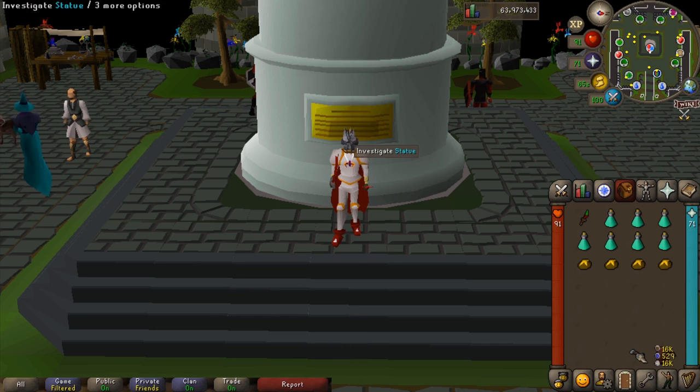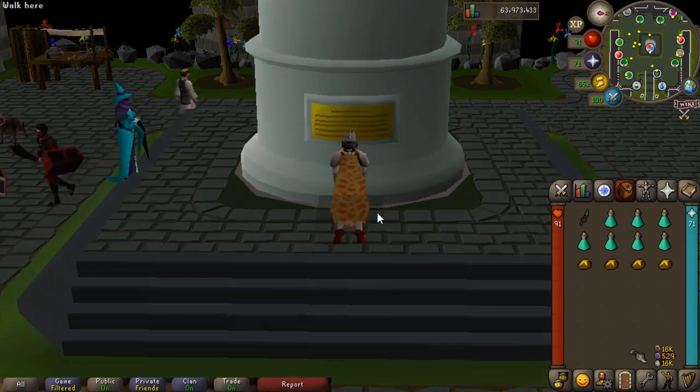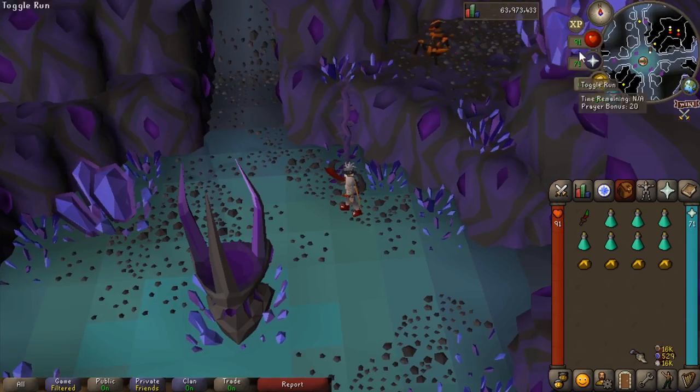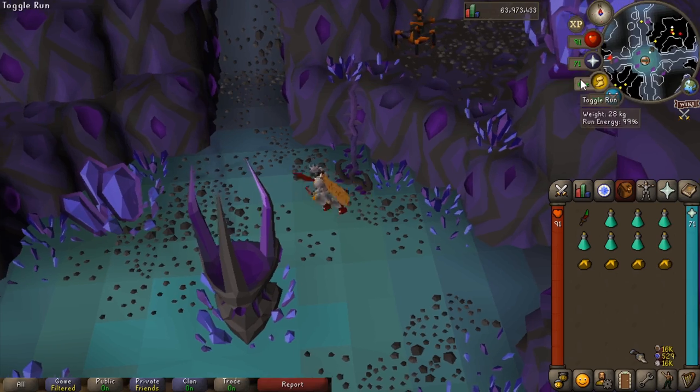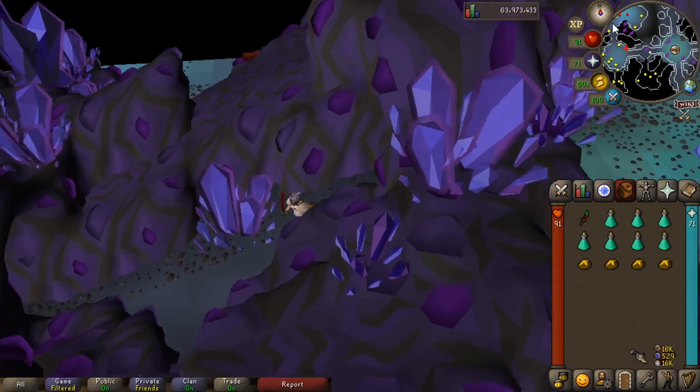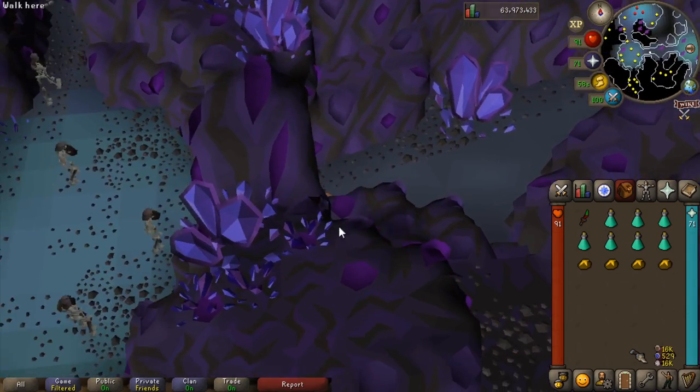Getting back to the task at hand — once you've made your way to the middle of Kourend and reached the Catacombs, drop down and investigate the statue. When you come down, if you're looking true north, go west, then go north when you get into the little room with the skeletons.